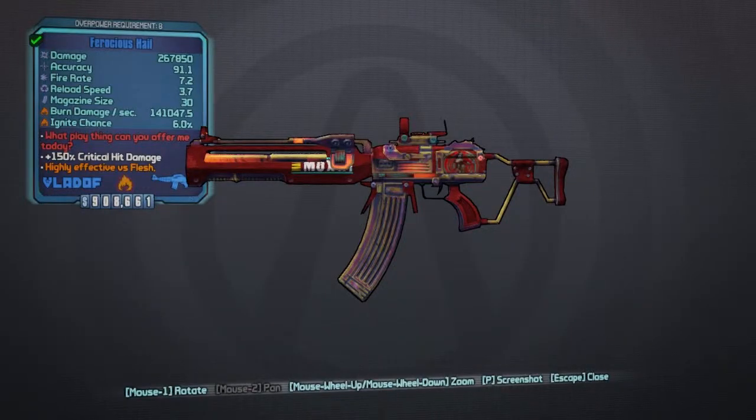Next up on our list of unique assault rifles in Borderlands 2 is the Hail. The Hail comes from round 5 of the Bandit Slaughter Quest in Fink's Slaughterhouse.